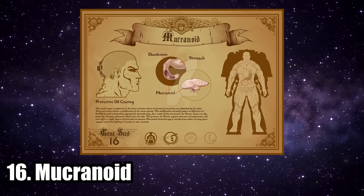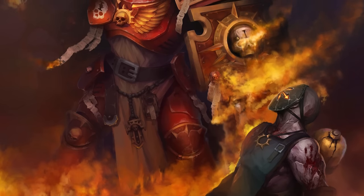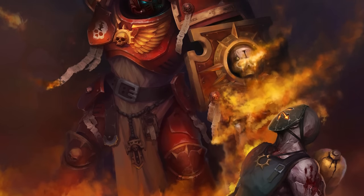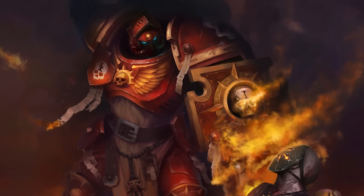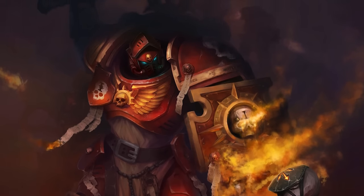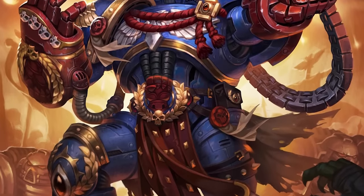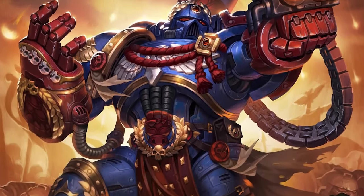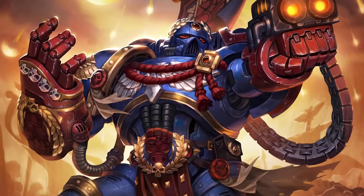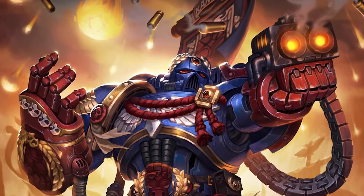The 16th implant is known as the Mucranoid, nicknamed the Weaver. The gland secretes a waxy substance with the same consistency as snot through the Space Marine's pores. It is usually used before a Space Marine enters suspended animation, but it can be used in many other extreme environments as well, offering an extra layer of protection against dangerously high or low temperatures. There's even some evidence suggesting its secretions can help protect the Space Marine from the vacuum of space.